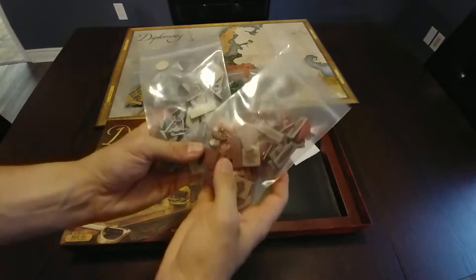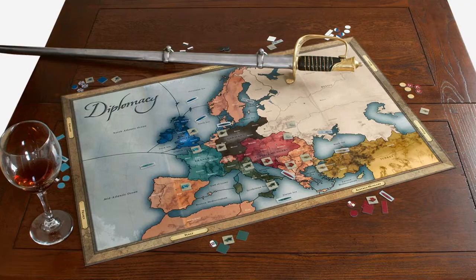Currently this game is ranked 470 on BoardGameGeek.com. Designed by Alan B. Kallamer, published by Asmodee and Avalon Hill, this game plays 2-7 with a 360-minute playing time. Number 4 goes to an oldie but a goodie: Diplomacy. This game has been around since the 60s.